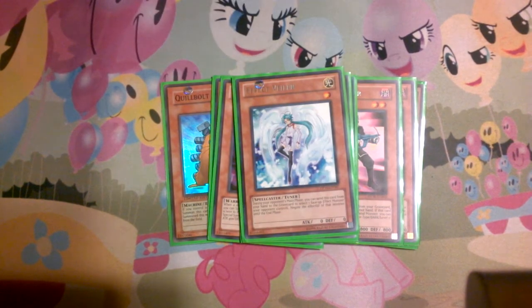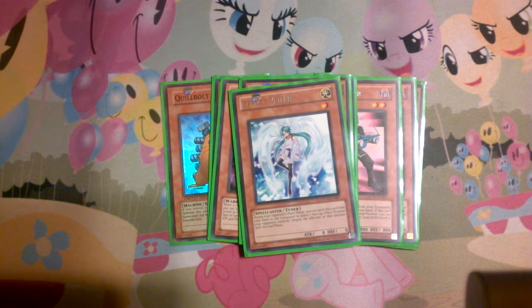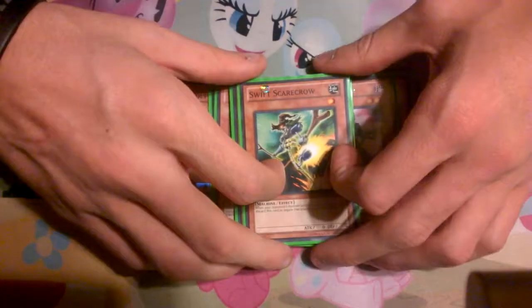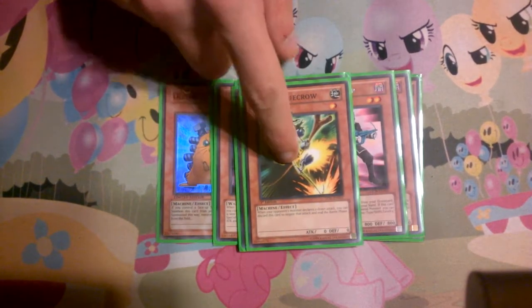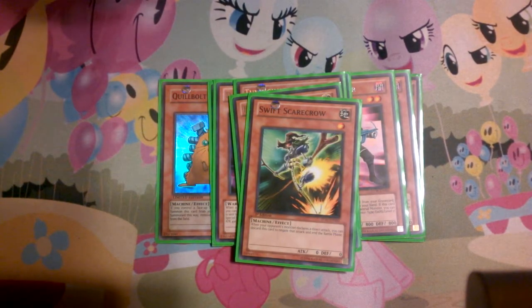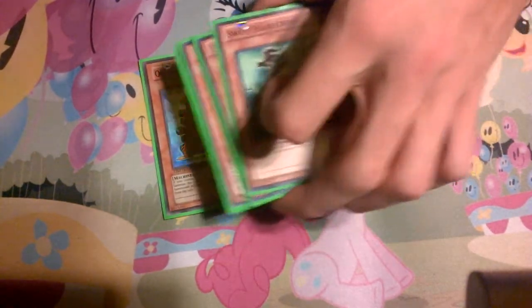One Effect Veiler. If I had more than one Effect Veiler I'd probably run more. Effect Veiler is just really good — really versatile in this deck because you actually use the tuner part as well. The last monster is one Sangan or Scarecrow for the Drill Warrior loop. If you get Drill Warrior going you just keep looping the Scarecrow and eventually attack directly. That is it for the monster lineup — 21 monsters.